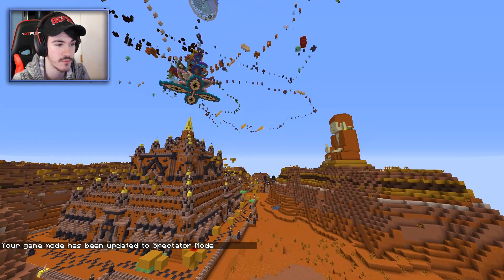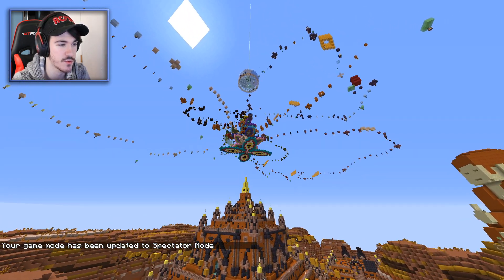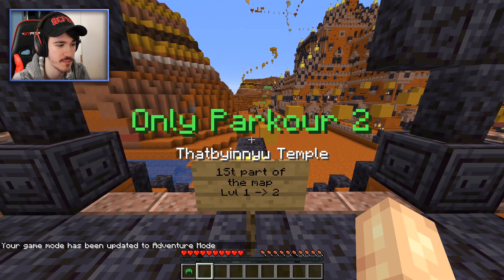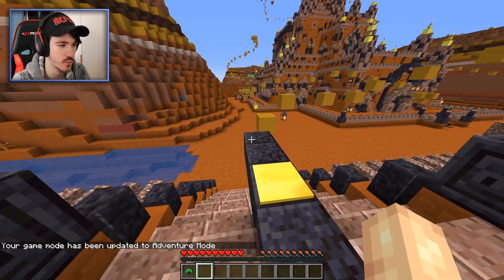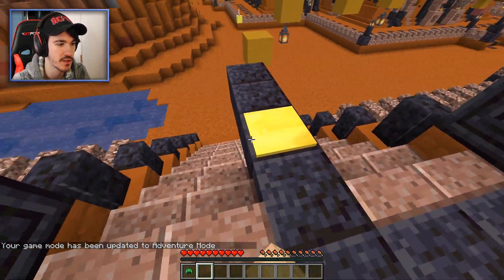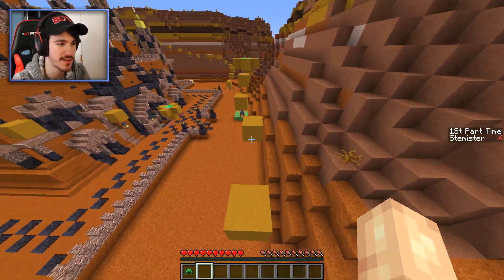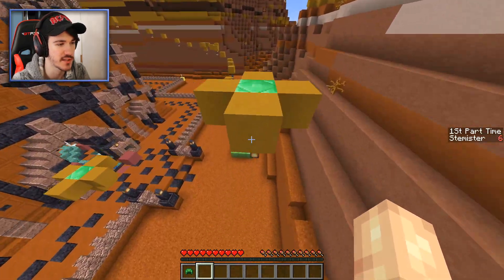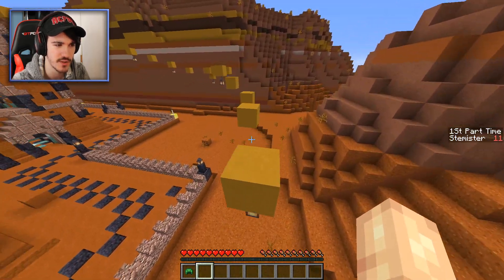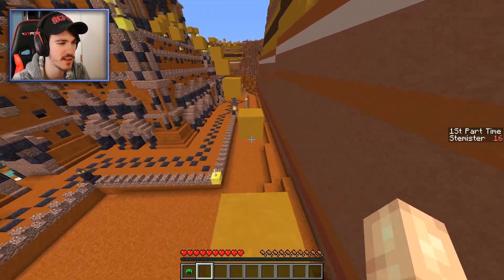Nice overview. Nice monk over there on the right — I hope that's a monk and I didn't just insult someone by giving it the wrong name. It looks like a lot of parkour. First part of the map, level 1 to 2. Those blocks are checkpoints. The first two levels are timed on the same timer, but the third to eighth are a separate timer — something like that.